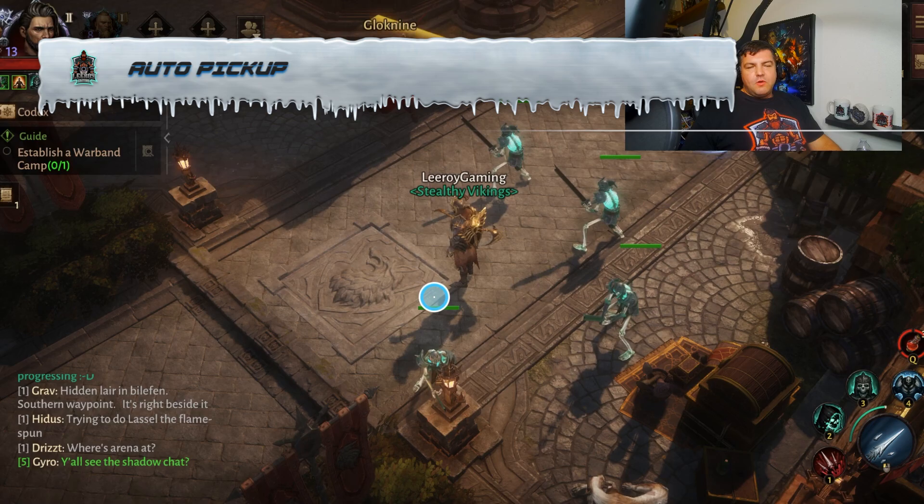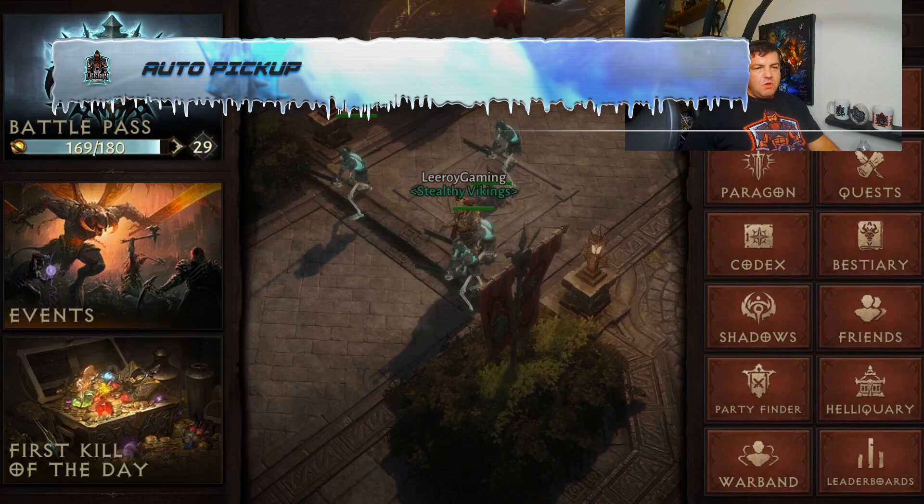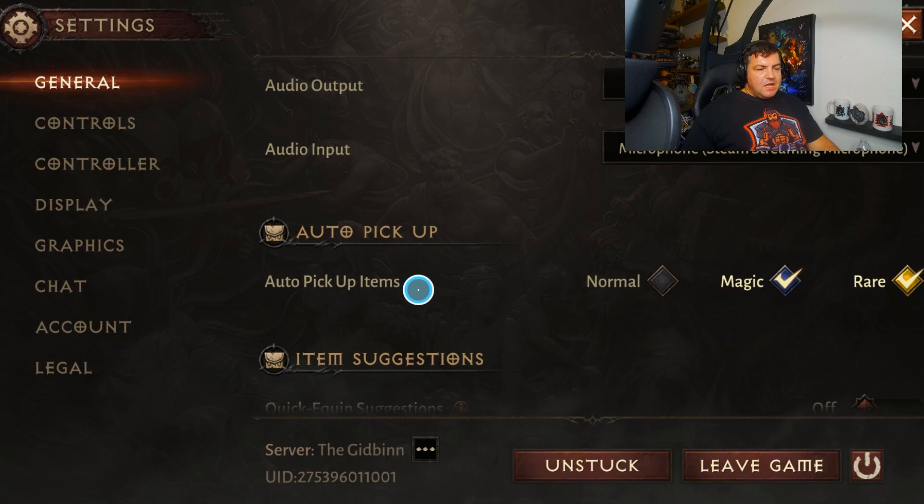The next tip is something that everybody needs to take advantage of, and that is auto pickup. If you go under your settings, under general, and scroll down, there is auto pickup. By default, these are all disabled, which is mind-numbing for me. I wish they had auto-enabled it for everybody, especially on mobile — I don't want to be clicking everything on the ground.